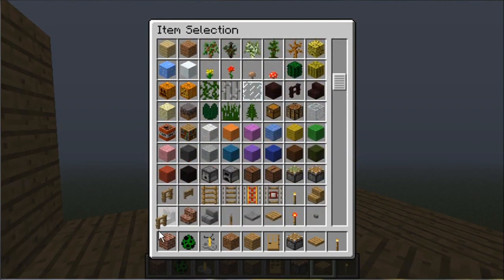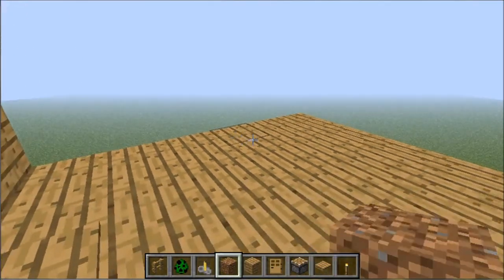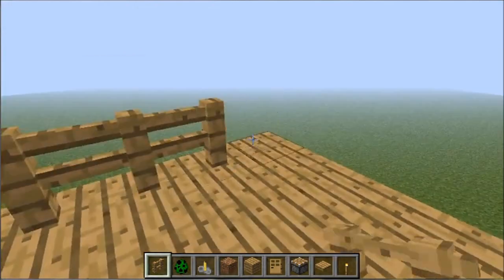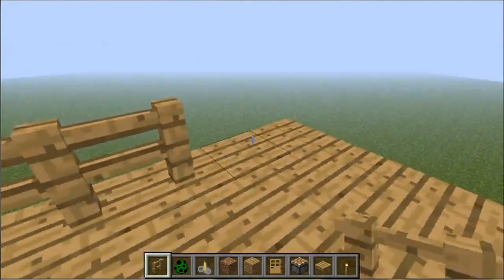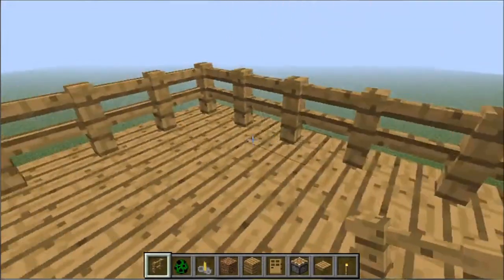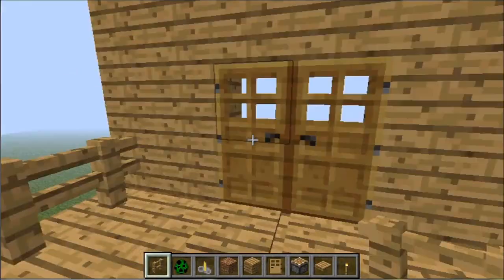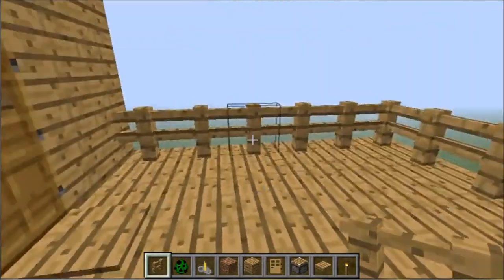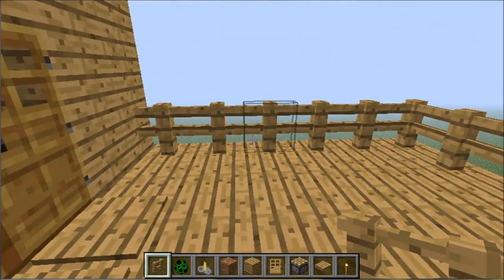One of the first things you'll want to do is use some fence and make a pretty little fence around your balcony to make it look nice. You could put torches or redstone torches in it — it doesn't really matter, you can do whatever you want with them.